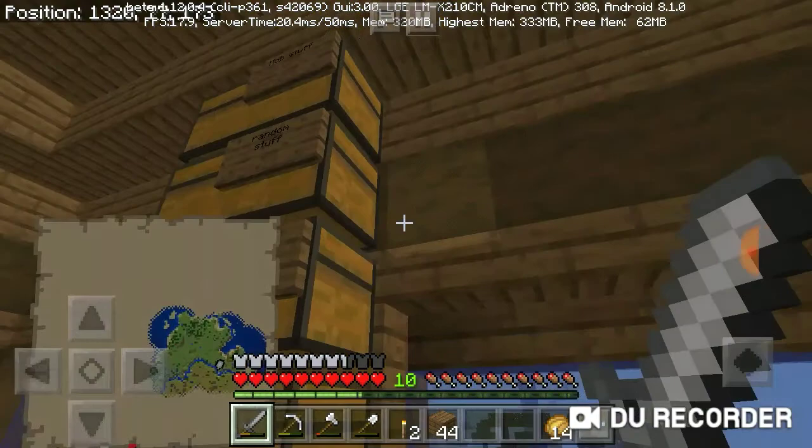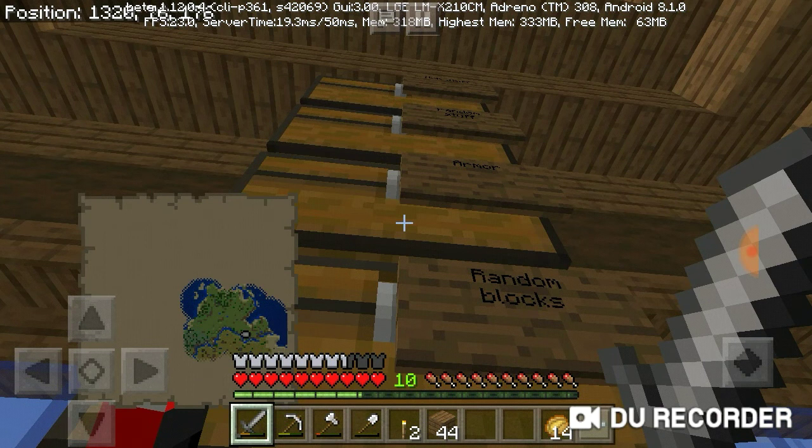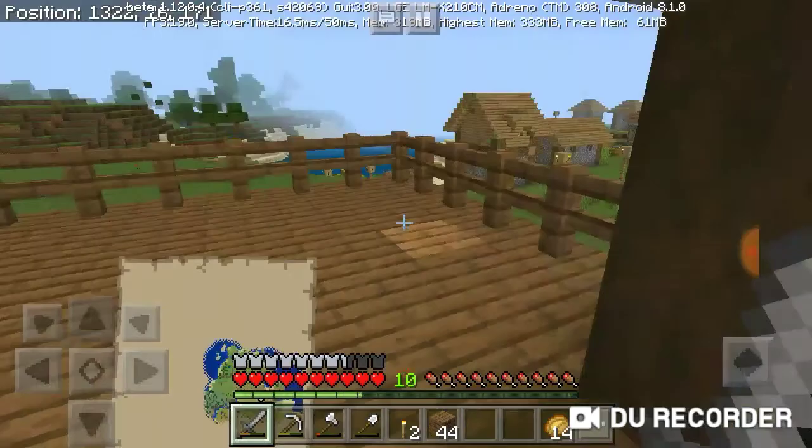Here are all my chests. This is my bedroom. So there's tools, bars, random blocks, armor, random stuff. And then mugs stuff. This is my balcony.